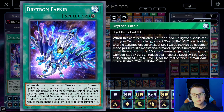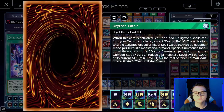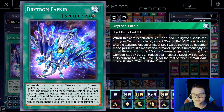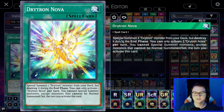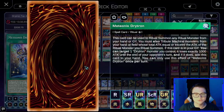For starters, we run two Drytron Fafnir, a field spell that when activated adds a Drytron spell or trap from deck to hand except itself — great for getting the ritual spell or Drytron Nova. It also prevents ritual spell activations and effects from being negated, sort of like Branded Loss but not quite as good. Drytron Nova special summons a Drytron from deck but destroys it during the end phase. It locks you just like the Drytron monsters, so it's basically just a free body for plays.